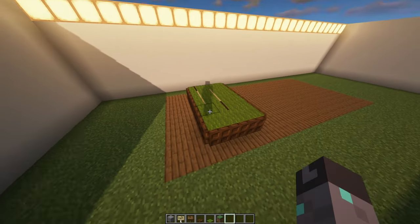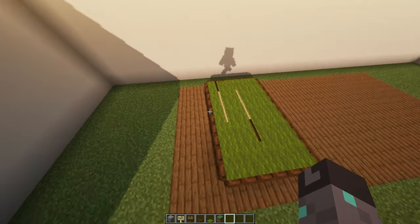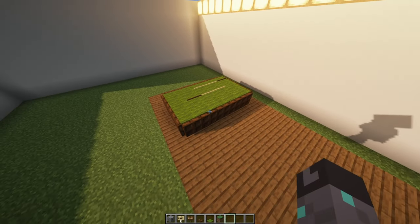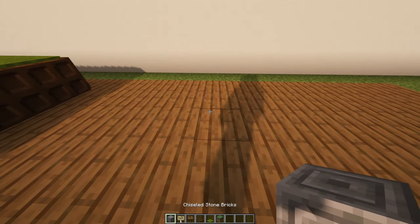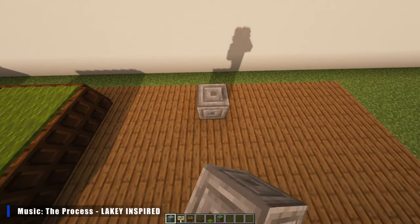Number fourteen: Pool Table. This is another one of those cool gimmicky designs that uses signs and carpets to achieve that pool table look. Like all the other items on this list, it's super easy to make and can elevate any living room you have in your world.